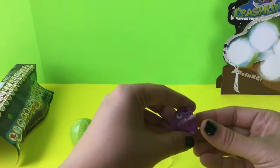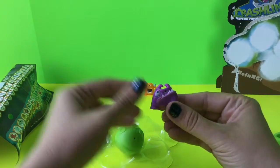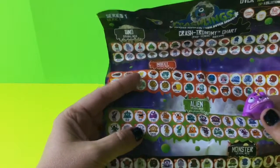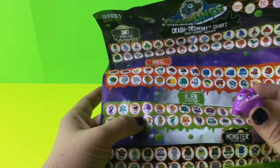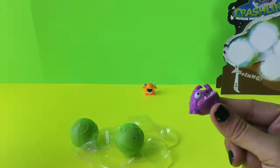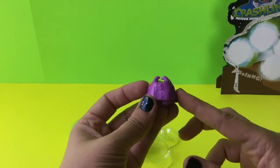The other one we got is this purple guy — he's kind of got a sideways look on his face. We'll look on the chart for him and I think he's right next to Chuefo. His name is Grumpy Growler, and that is what Grumpy Growler looks like.